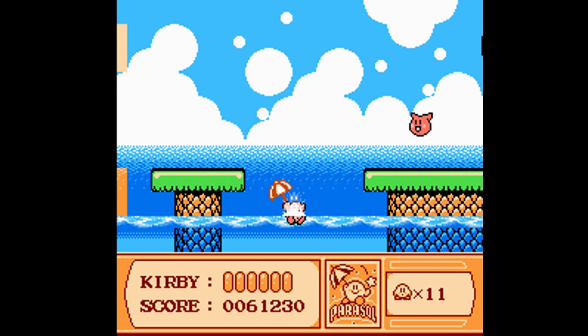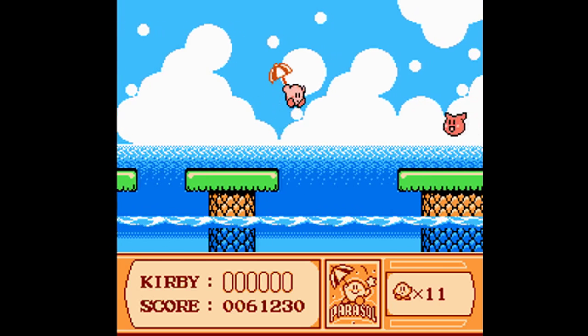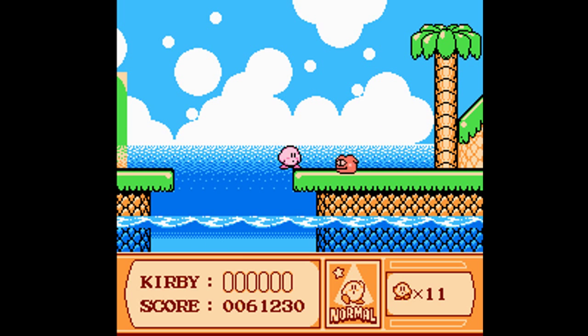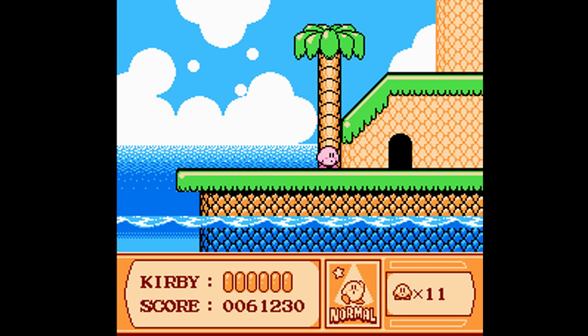This is one of the few powers that you can use underwater. We don't want to go too far down, and we don't die. This is Scarfy. He looks so happy, but he does not like being eaten, so he'll get mad and start chasing us.